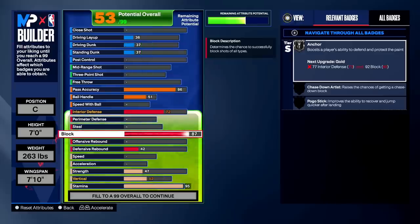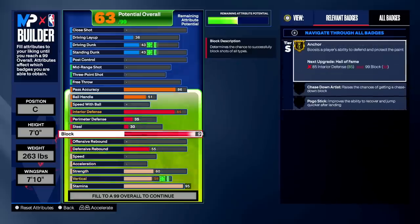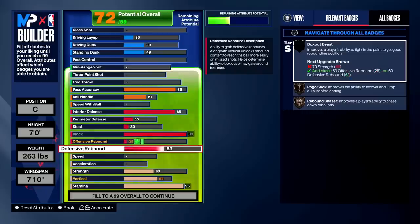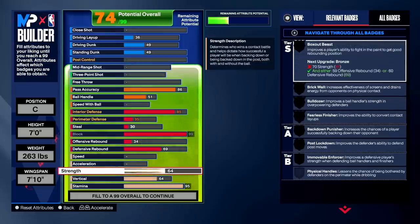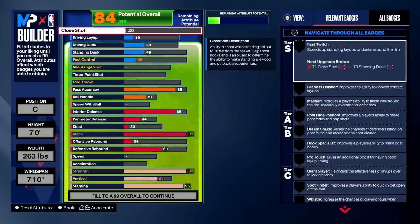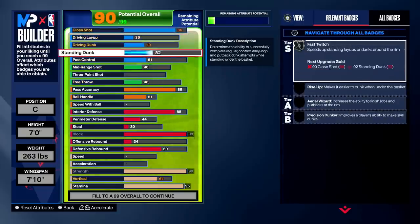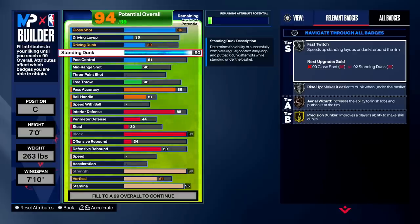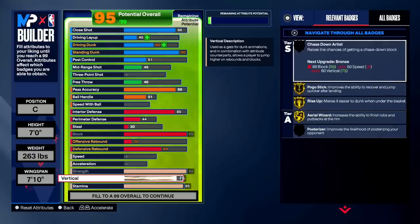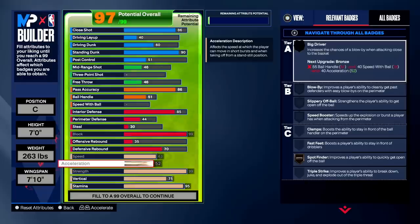The first thing I do is upgrade pass accuracy for gold Break Starter — now that depends on what court you're playing. Gold Break Starter is needed for fives, at least silver, but if you're playing twos you won't need it. You see 92 block and 77 interior gives gold Anchor. If I push it to Hall of Fame Anchor, that's 99 block and 85 interior. Honestly, I wouldn't go out of your way for any Hall of Fame badge unless it's Hall of Fame Blow By or Hall of Fame Limitless Range — don't ruin your build chasing Hall of Fame badges.